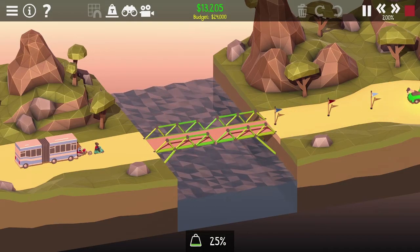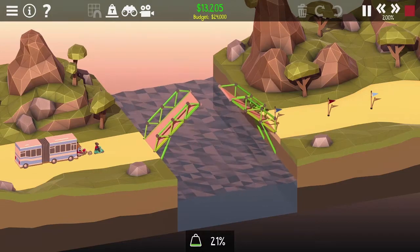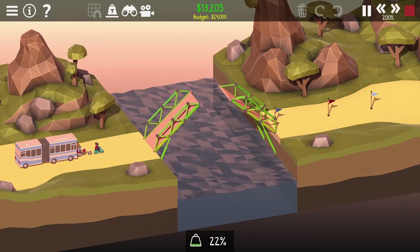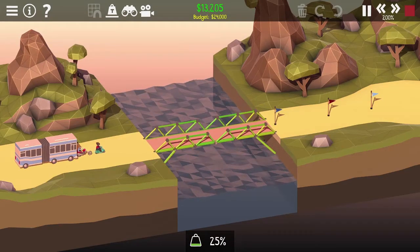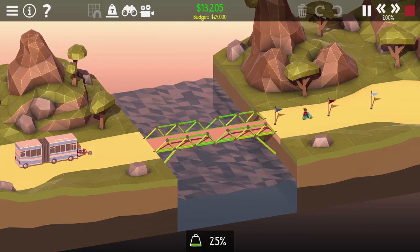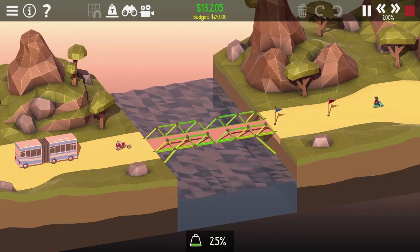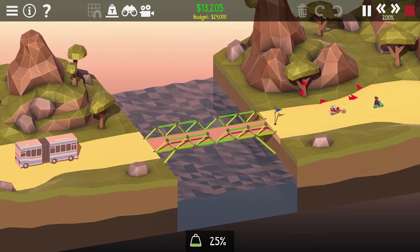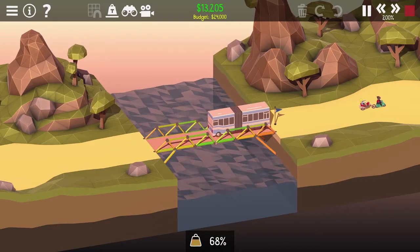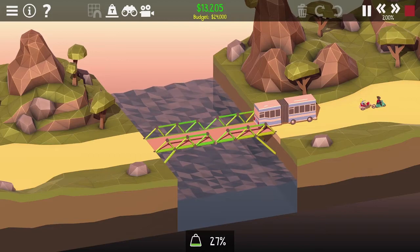All right. This is like going at 200 times speed and it's still kind of slow — well, there are four vehicles and then the ship goes through. A little scooter, a little motorcycle thing. Motorcycle. And here comes the bus. This bus gotta make it, come on bro. Alright, got it!